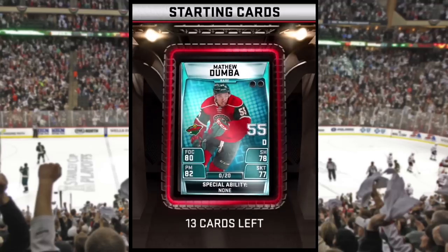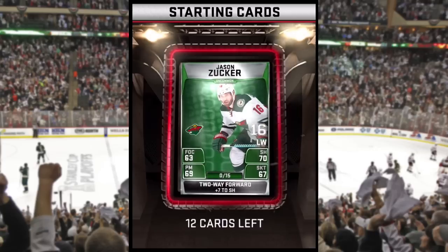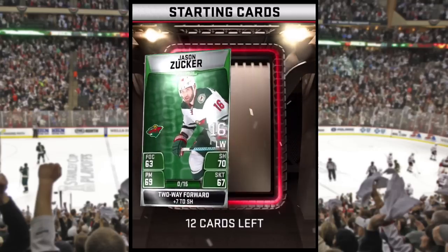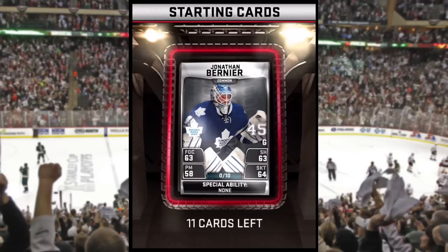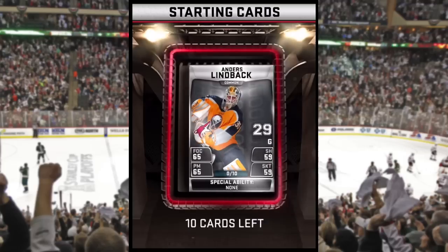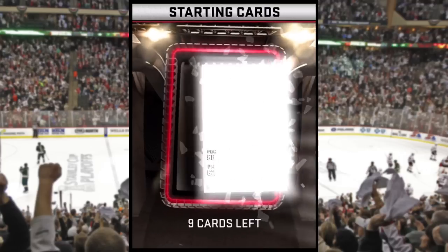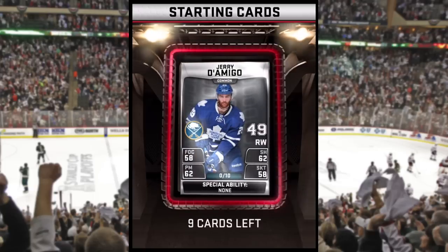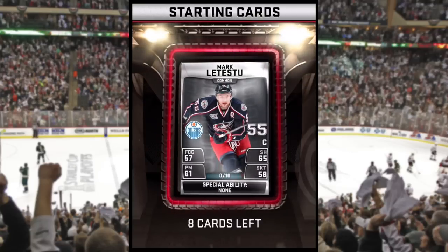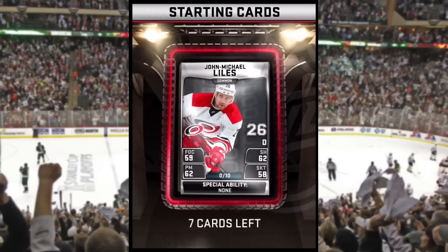I started off on the iPad here getting my actual team under my username, not as a guest. So we're starting over — what I showed you before was demoing the game for the near final build, but now I want to get my own team started and I figured you guys could follow along as we try to build this thing up. We go through the starter pack, which obviously is not going to give us a whole lot. You get one rare player of the team of your choice — mine was Matthew Dumba of the Minnesota Wild — and as you see these come through, you have lots of commons, lots of things that are going to be discarded really early on in Supercard.